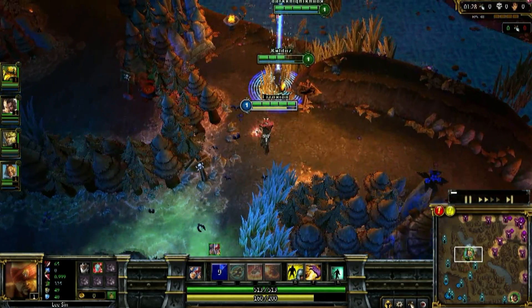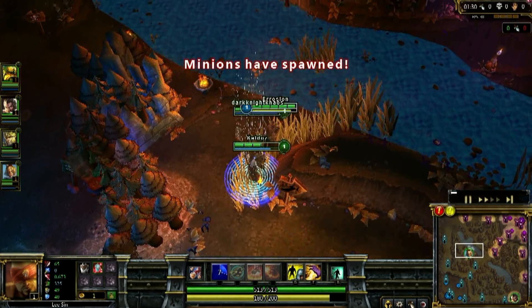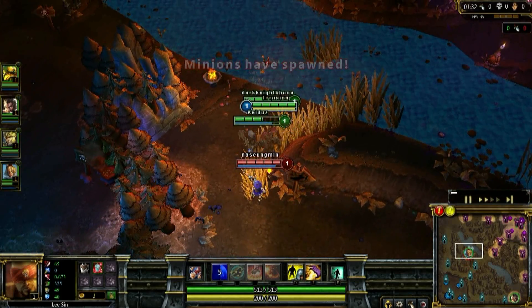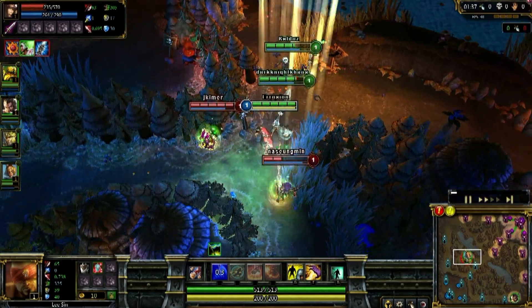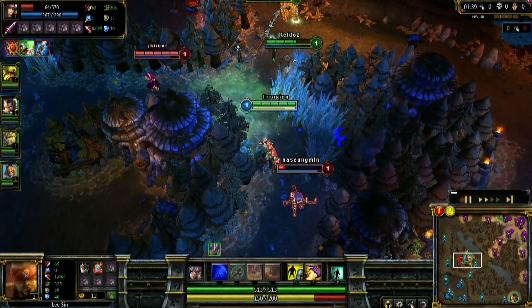Here's an example of counter jungling early. We get top at the Manticore — their blue — and we weed out their jungler to see if we can bait him. Caitlyn falls for it. It's a risky strategy but the reward is good if it works — I get first blood.